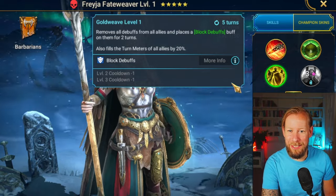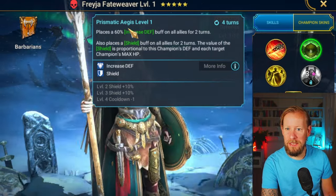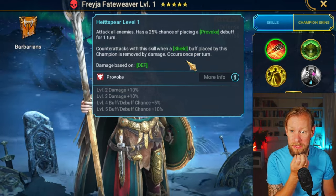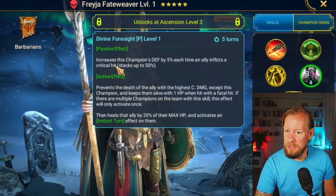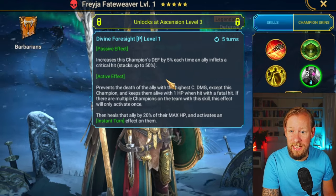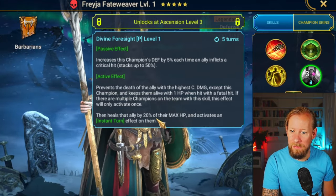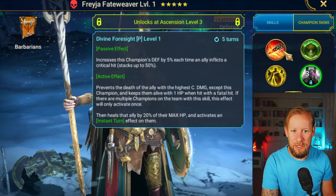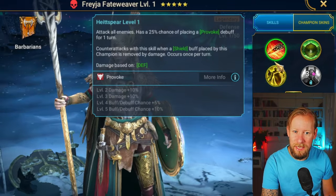I still haven't figured out her kit yet. She's got a full Cleanse, fills Turn Meter, and Block Debuffs. She's got a three-turn Increase Defense and a big Shield. She's doing an AoE with a Provoke, which is good, and counterattacks when there's a Shield removed. She's got Increases Defense each time an AoE is inflicted by a crit, up to 50%. So she's a Cleanser and Protector in Arena, and she's going to be really good in Hydra with the Cleanse and AoE Provoke.